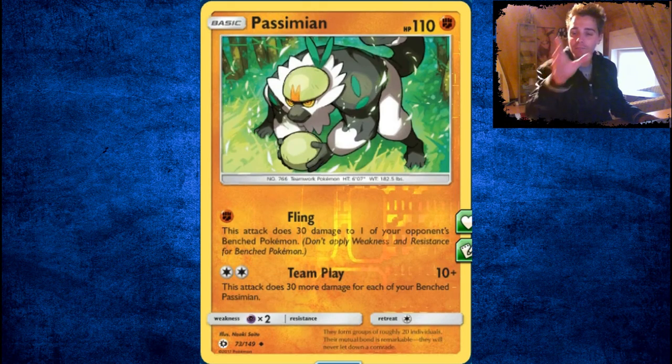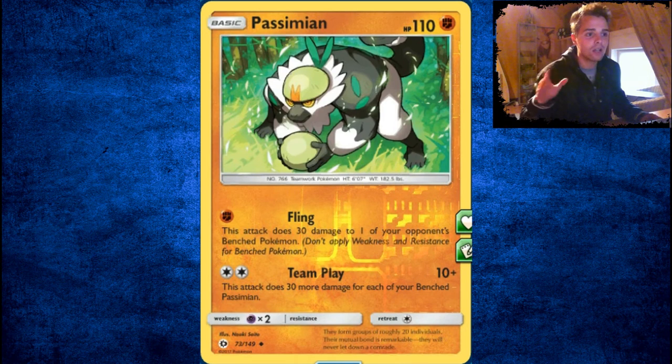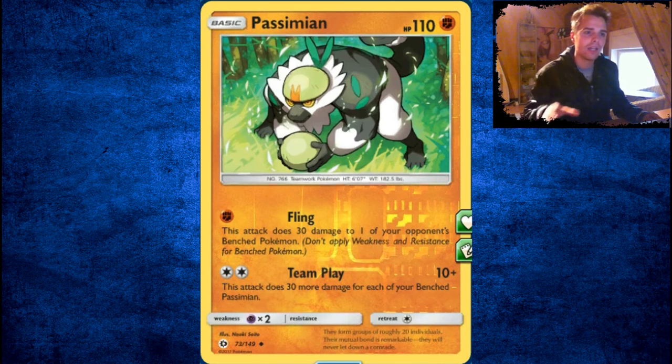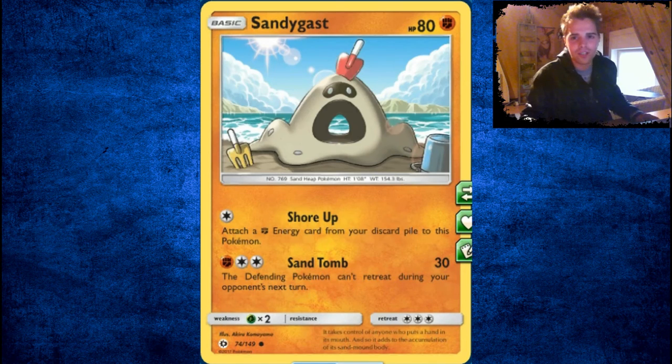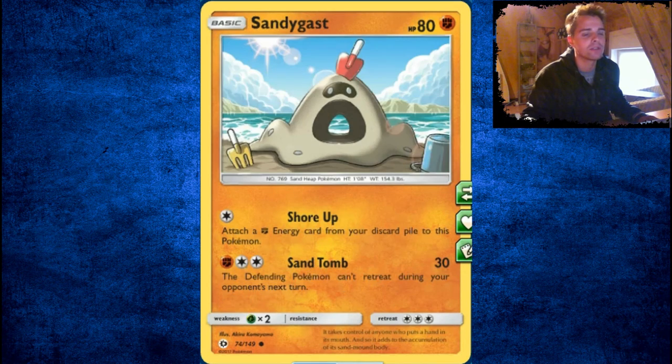Crabrawler, not good. Passimian will be the budget deck of the standard format — it's an Uncommon that deals 10 damage plus 30 more for each of your benched Passimian. With Mew, which has the ability to use that attack as well, if you have more Passimian on your bench you can deal a ton of damage. This will be your deck to test out. I'm also going to test this in a TCG Online match soon since I have 4 Passimian.